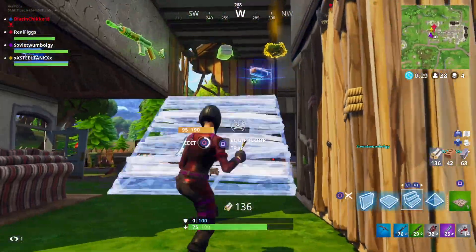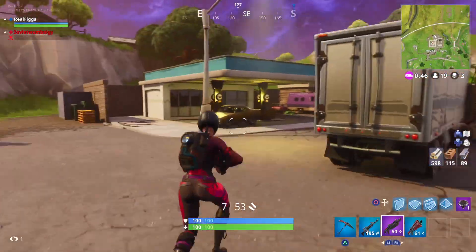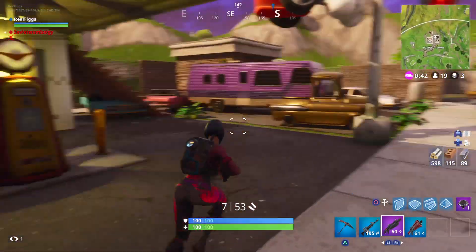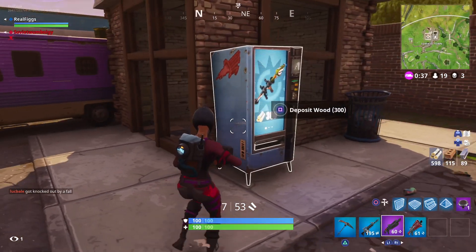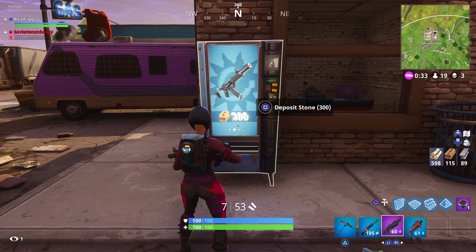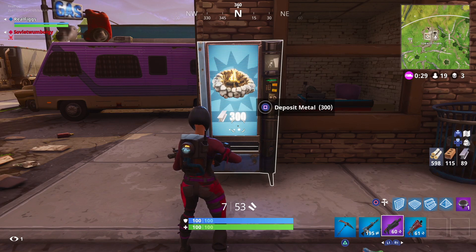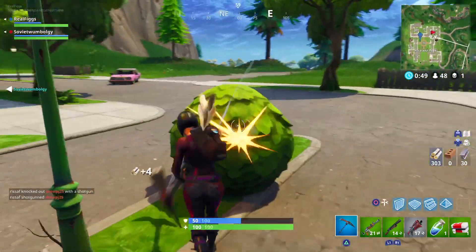In Retail Row I ended up finding a gold one, which is pretty cool. Depending on the rarity of the vending machine, there are different amounts of materials you have to spend. The blue one is about 300 each material — 300 wood, 300 brick, 300 steel. This one we had to spend 300 to get the RPG, 300 brick for the SMG, and 300 steel for the fireplace.